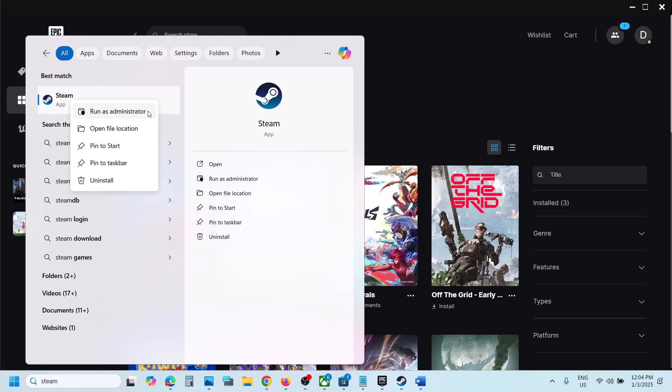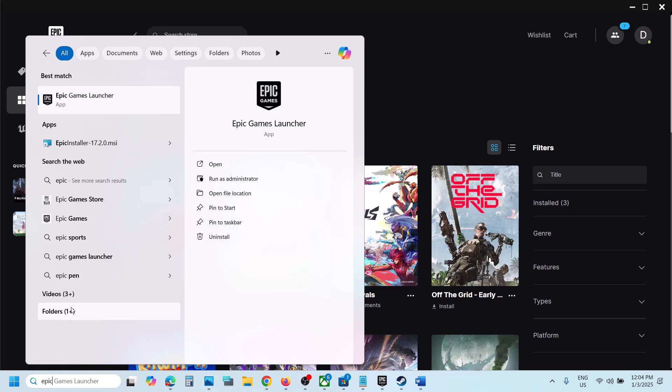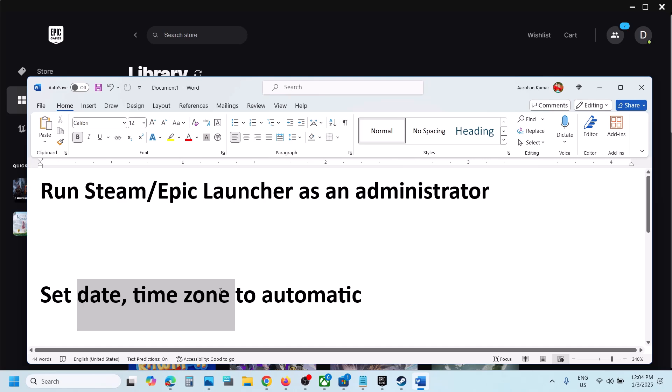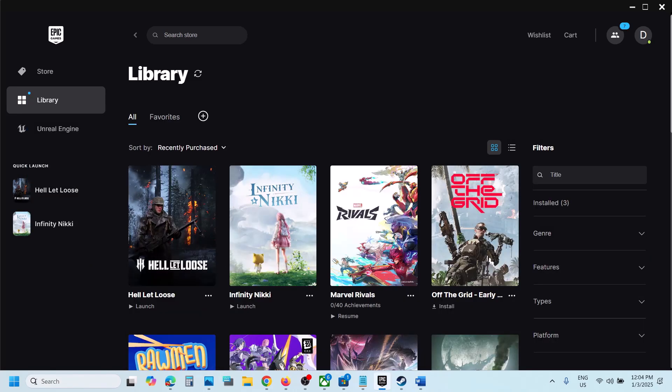Then type in Steam in the Windows search box, right-click on Steam, and click Run as Administrator. Similarly, if you have the game on Epic Games Launcher, type in Epic Games Launcher, right-click, and click Run as Administrator. Then launch the game.